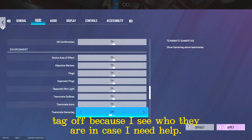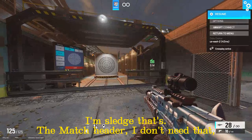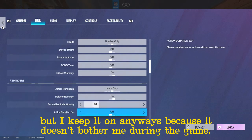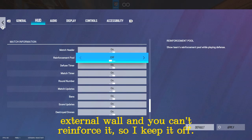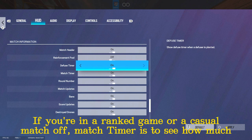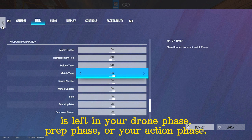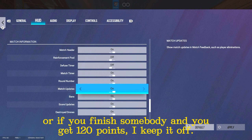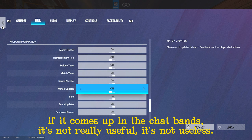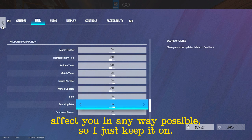I keep teammate icons on and take the gamertag off so I can see who they are late round. Match header I keep on — it doesn't bother me. Reinforcement pool I keep off — you'll know if you run out when you try to reinforce a wall. Defuse timer I keep off. Match timer I keep on. Round number — very useful. Match updates I keep off — it's useless because you'll know if you killed somebody when it comes up in the chat. Bans I just keep on; it doesn't really affect you.